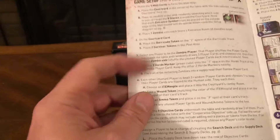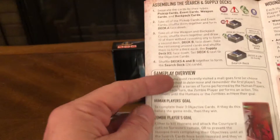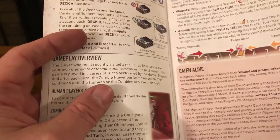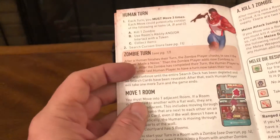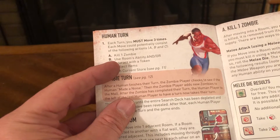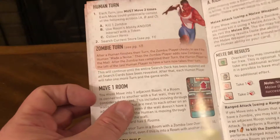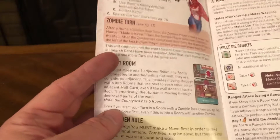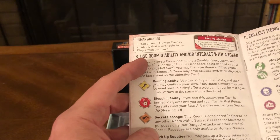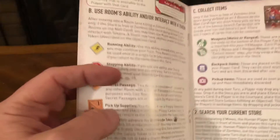The rulebook covers: Prologue, Game Setup, Gameplay Overview, Human Player's Goal, Zombie Player Goal, summon the search and supply decks, wounds and ammo, eaten alive, human turn, zombie turn, and remove turn. Each turn you must move three times. Each move could consist of: kill one zombie, use room ability and/or interact with a token, collect items, or search current store. Zombie turn covers: move one room, golden rule, kill one zombie, melee attack using a melee weapon, melee dice results, ranged attack, and human abilities including running ability, stopping ability, secret passage, pick up supplies, barricade tokens, and objective tokens.